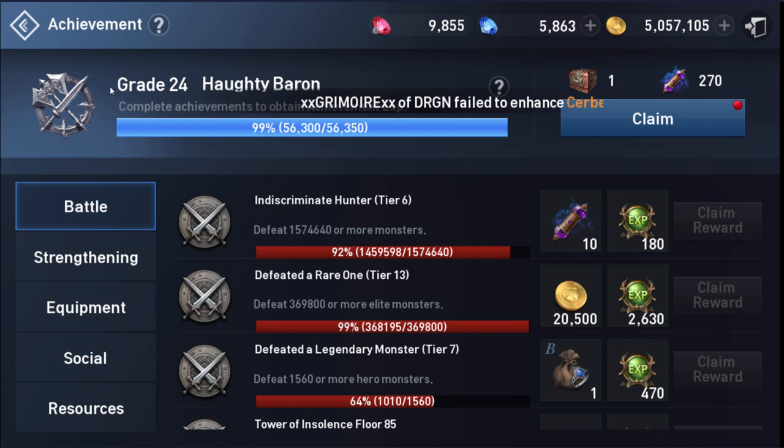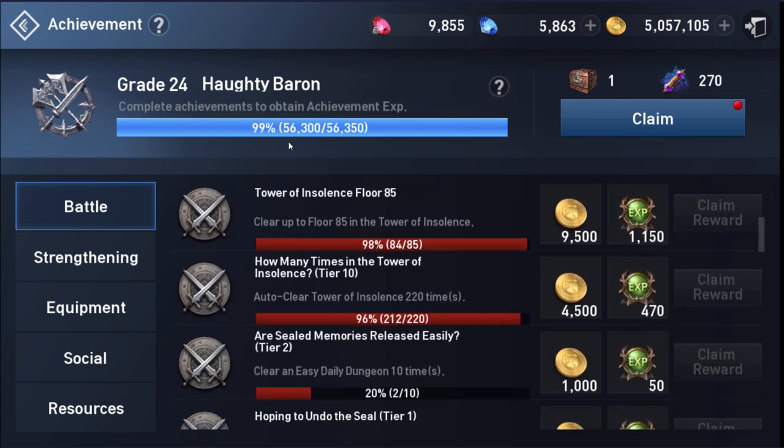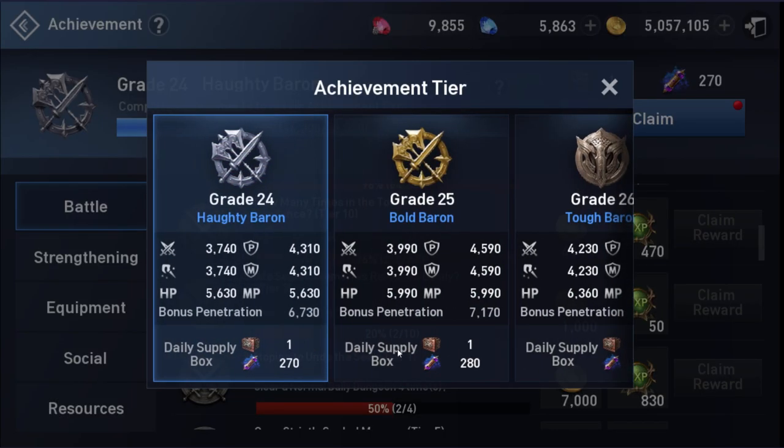You can upgrade your achievement level and grade by finishing some achievements for AP. It gives you some good CP, attack, defend, HP, MV stat, and penetration.